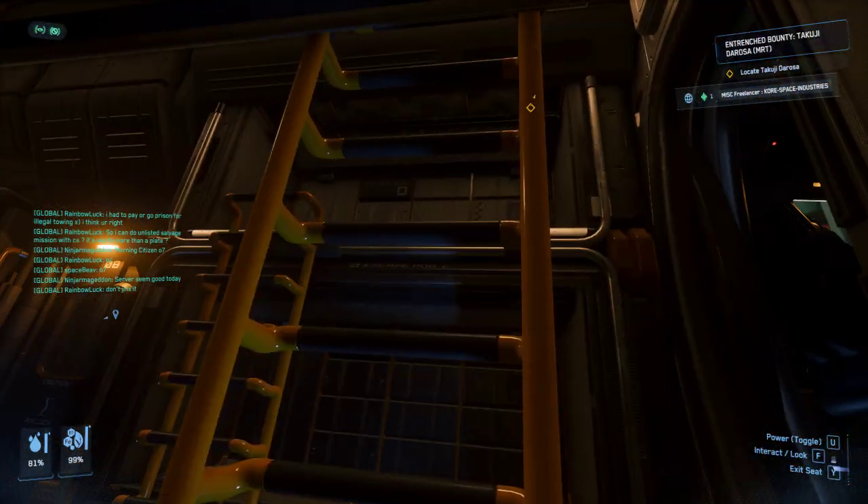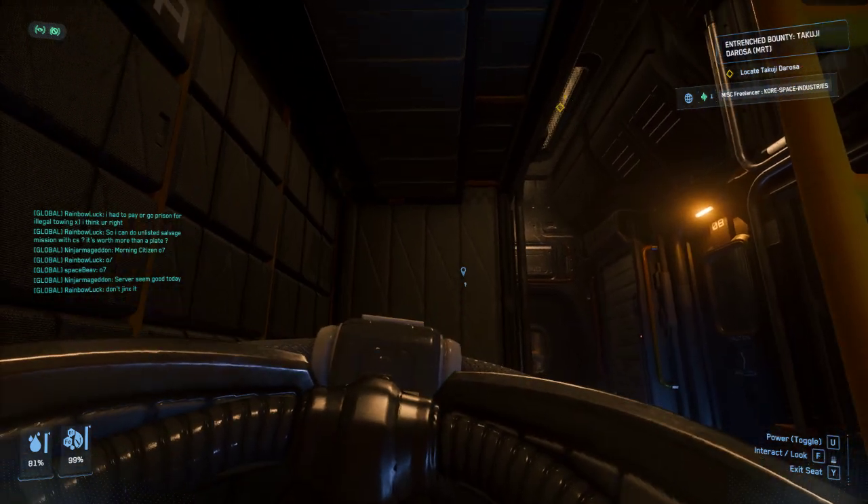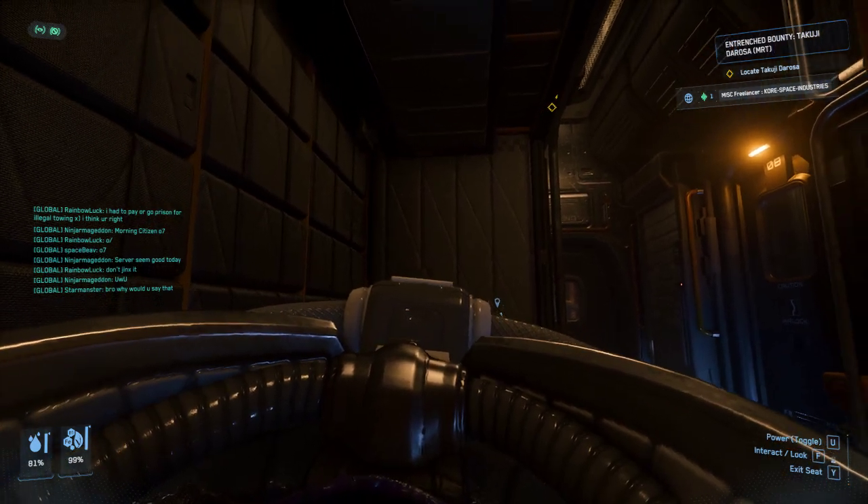So we're in the bed — got your MISC Freelancer. You're wondering how to get out. Look directly at the wall where your feet are. You might have a bit of your armor in the way.